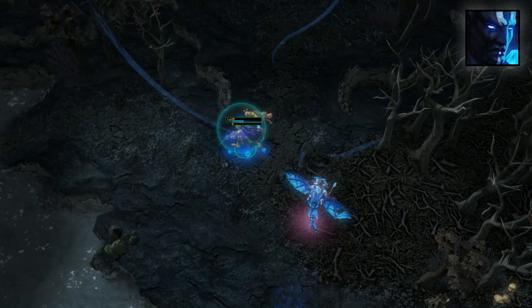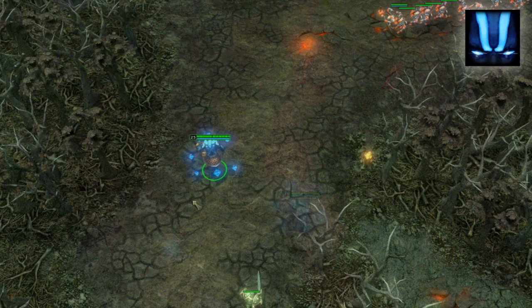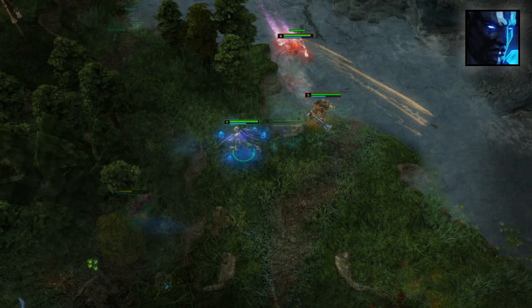Kinesis' ultimate ability is Mass Control. It functions similarly to Telekinetic Lift, except it picks up a large area of creeps and trees at once rather than individually. Once launched, the lifted units deal damage in a small area of effect, rather than just to a single target like Telekinetic Launch. While Kinesis does get a kill here, the area of effect damage almost snagged him two more bonus kills as well.